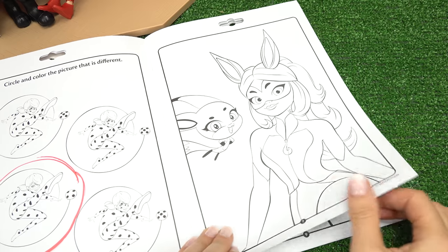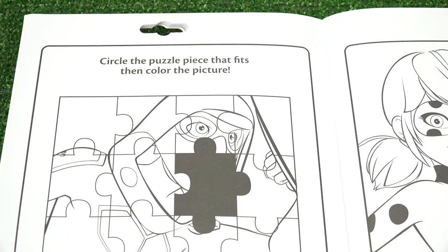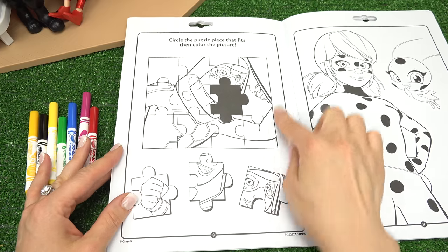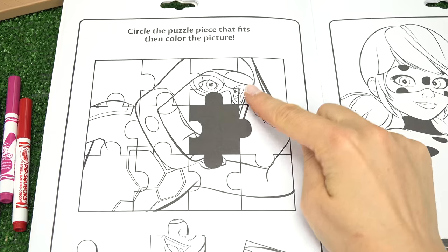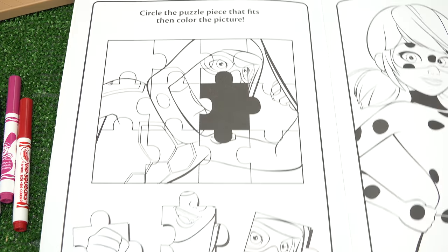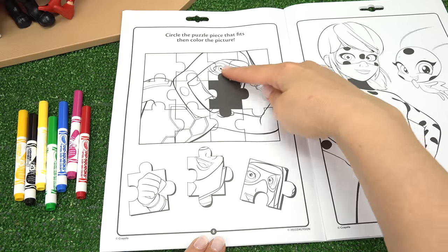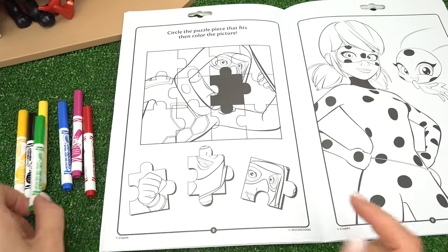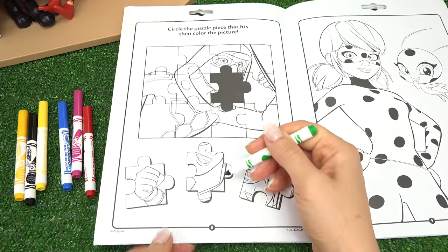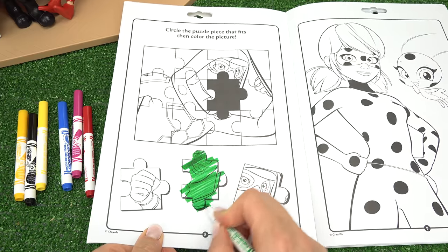Hey Tikki! Hey Raina Rouge! Let's keep going. Circle the puzzle piece that fits. Looks like it's of Carapace, which is actually Nino underneath. What puzzle piece is missing? We get him here down below. Looks like half of his face is missing. Not his eyes, so it's not this one. Looks like his mouth is missing, so it's this puzzle piece right here.